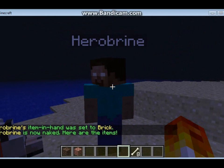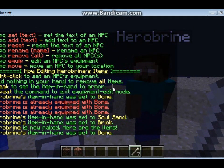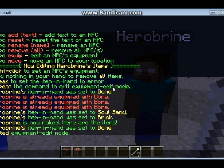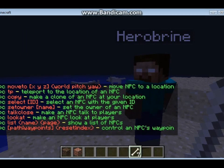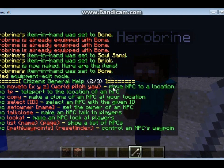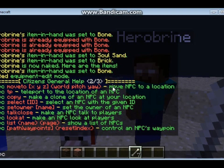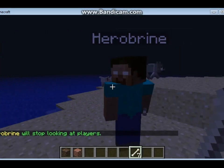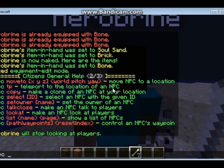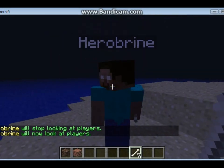Once you're done with that, if you want to get out of the equip mode, you do slash NPC equip again and you would get out. For more commands, do slash NPC help. The look-at command will make the NPC look at you whenever you come close. So you would do slash NPC look at — it will now look at players.